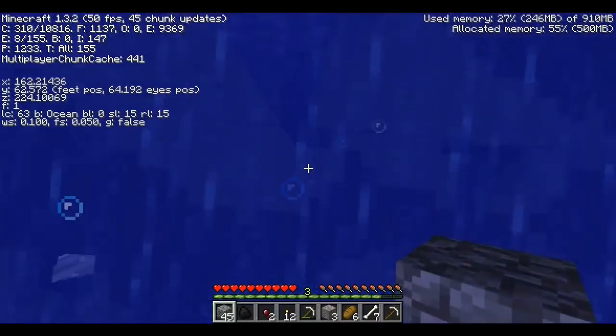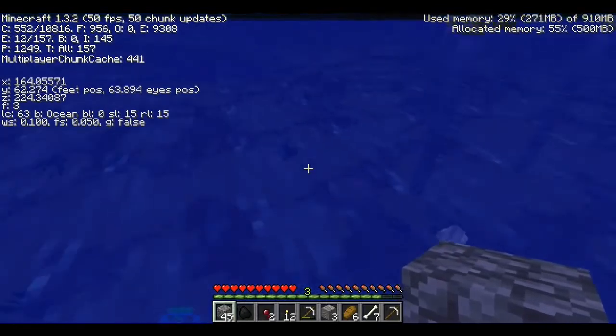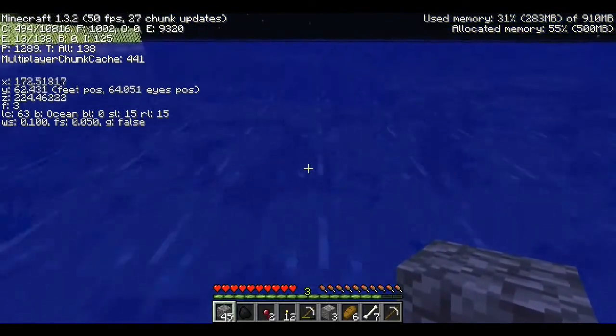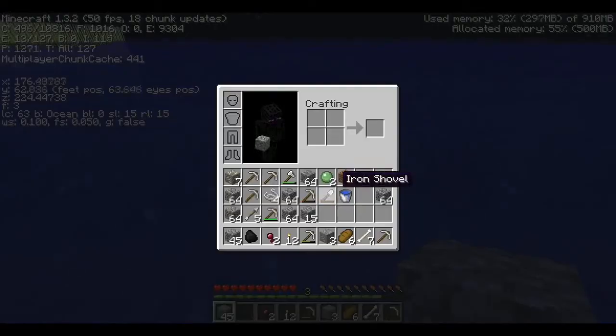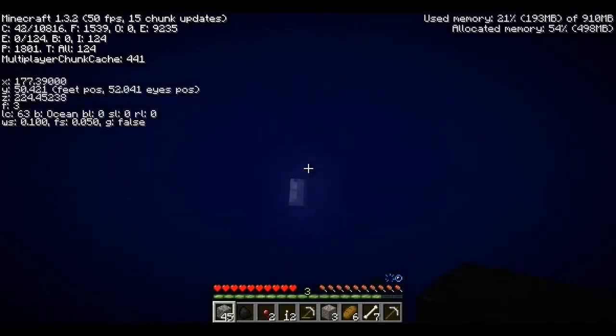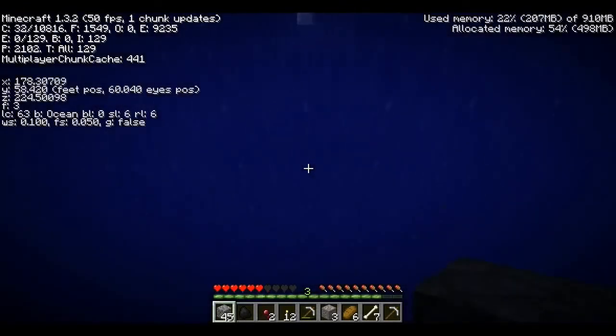These cobblestone pillars mark out my future slime area. The reason why I was in the cave is because I saw something — if that doesn't catch your eye, I don't know what will.